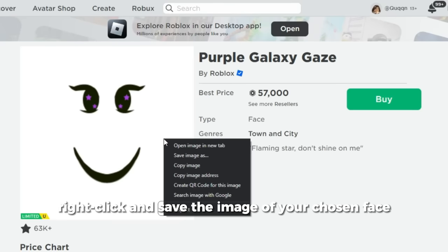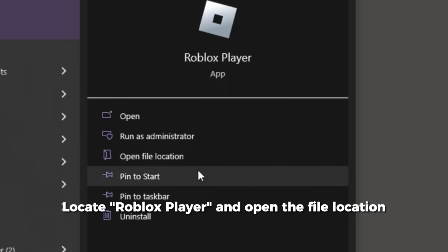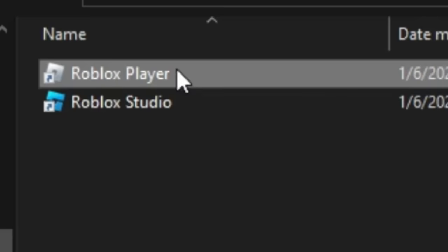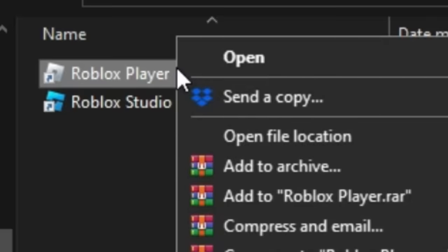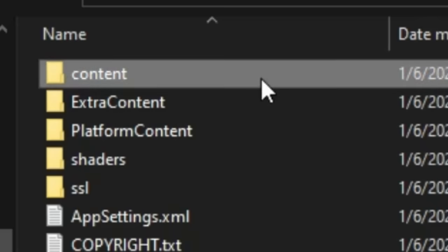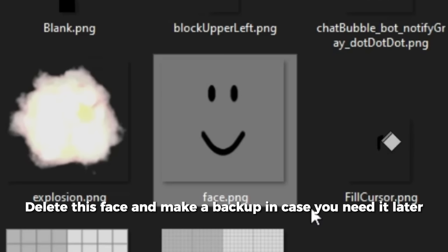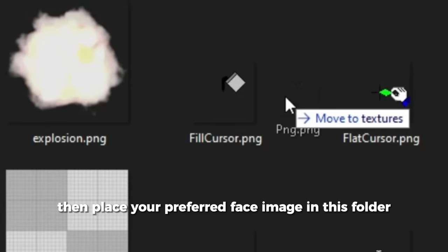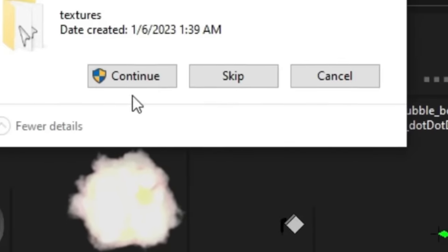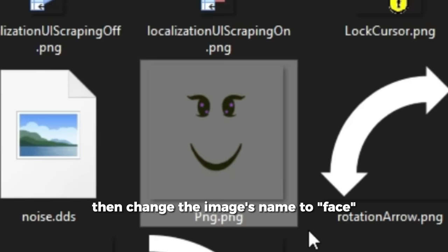Right-click and save the image of your chosen face. Locate Roblox Player and open the file location. Delete this face and make a backup in case you need it later. Then place your preferred face image in this folder and change the image's name to face.